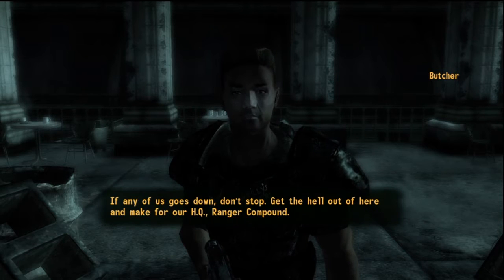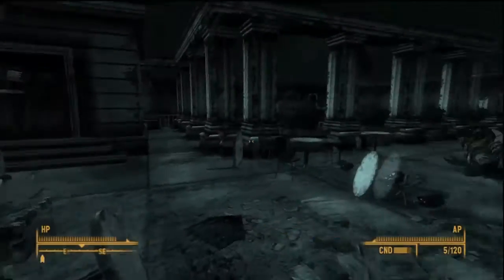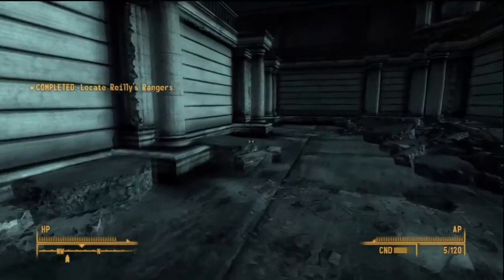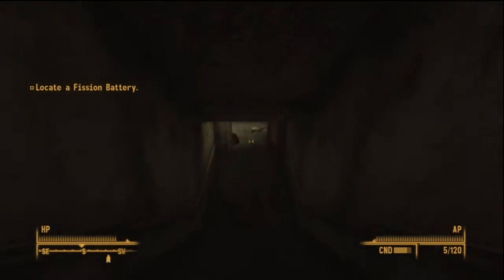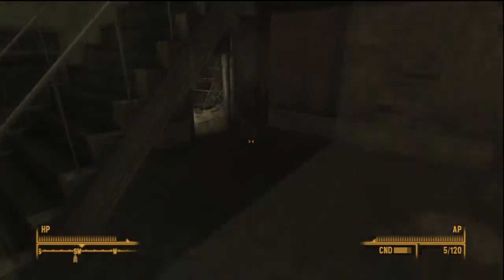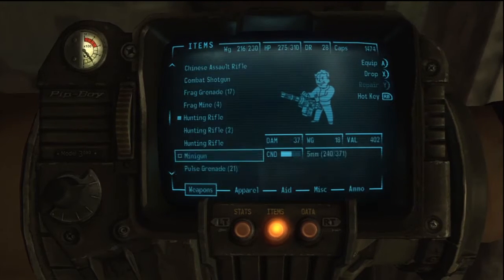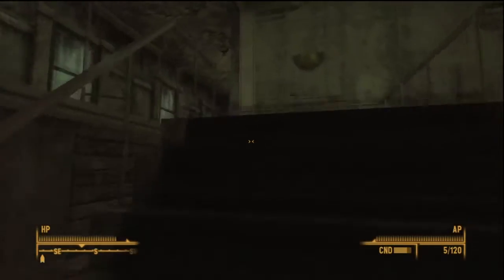If you can get the protectron's fission battery, Donovan can jury rig the elevator. We'll hold the roof position here — if any of us goes down, don't stop, get out and make for Ranger Compound. Once this conversation is over, head right back down into the restaurant entrance to locate the protectron. That bad boy is just in the corner of the room.